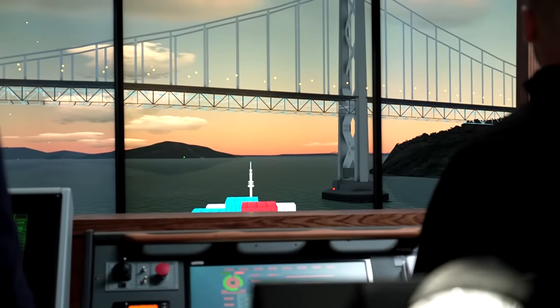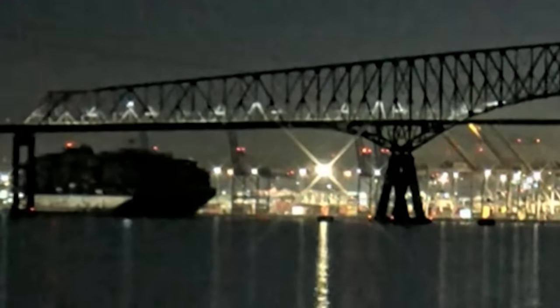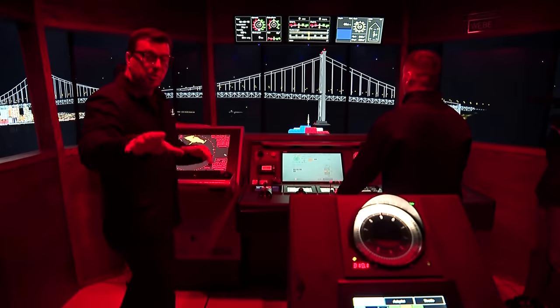The captain's going to be dealing with the engine room, getting on the phone, figuring out what's going on — that's where the real chaos would be. If they call back and say we have power, the first thing we do is go emergency full astern to try to stop. It looks like they did establish power just before they hit the pylon — a billow of smoke comes out, they start trying to go astern to get the speed off. This must have been incredibly stressful. Watching that first video clip when I saw the total power go out on the ship, I knew there was a major problem.